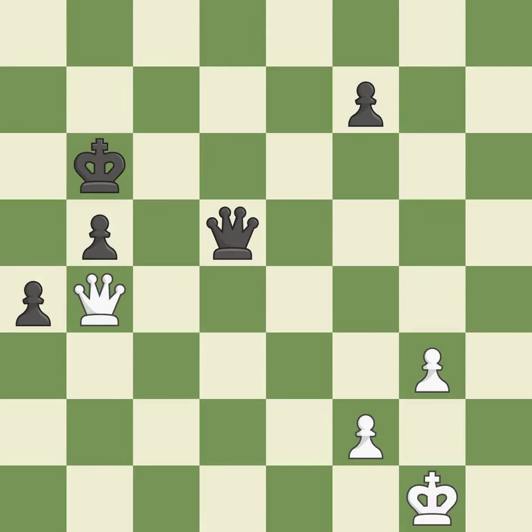This evades the check from the queen — it is excellent. The passed pawn moves towards its goal. This threatens to push a passed pawn towards promotion — it is excellent. This pushes a passed pawn. It is best. The passed pawn moves towards its goal. This threatens to push a passed pawn towards promotion — it is excellent. This stops the opponent from being able to push a passed pawn towards promotion. It is good.